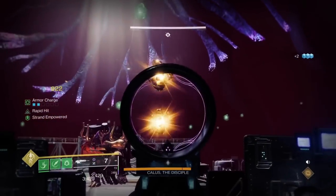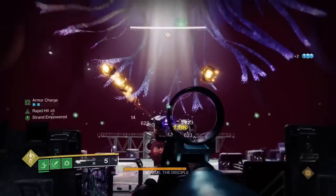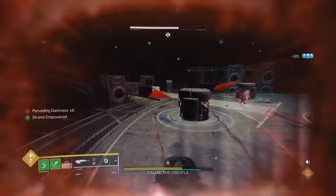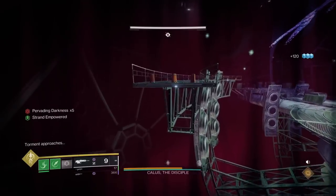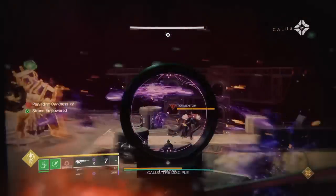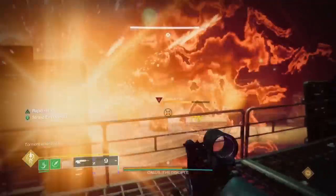When you get to phase two you've got to deal with Tormentors — that's where Strand and Witherhorde come in. Witherhorde does a stagger/stun style damage similar to the old Unstoppable Grenade Launcher, and it can stun Tormentors. When the boss uses 'Pervading Darkness,' get out immediately — you'll wipe at ten stacks. That's a mechanic that triggers if you stay on one side too long, so keep rotating the map. Stand where I'm standing here to do good damage and survive. Use Worm Husk to its fullest.